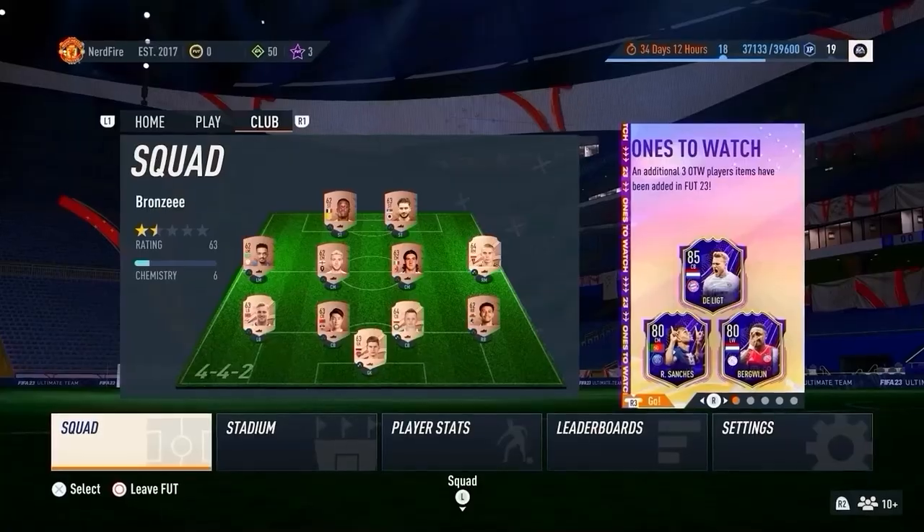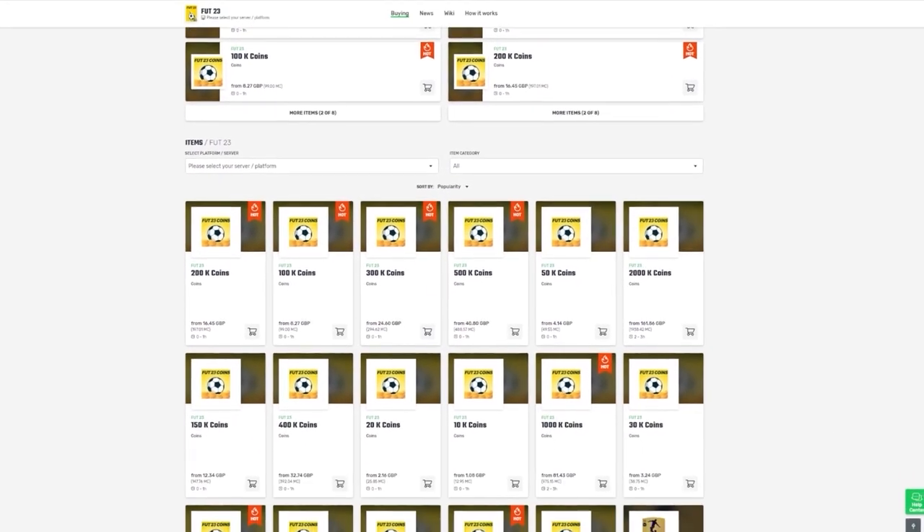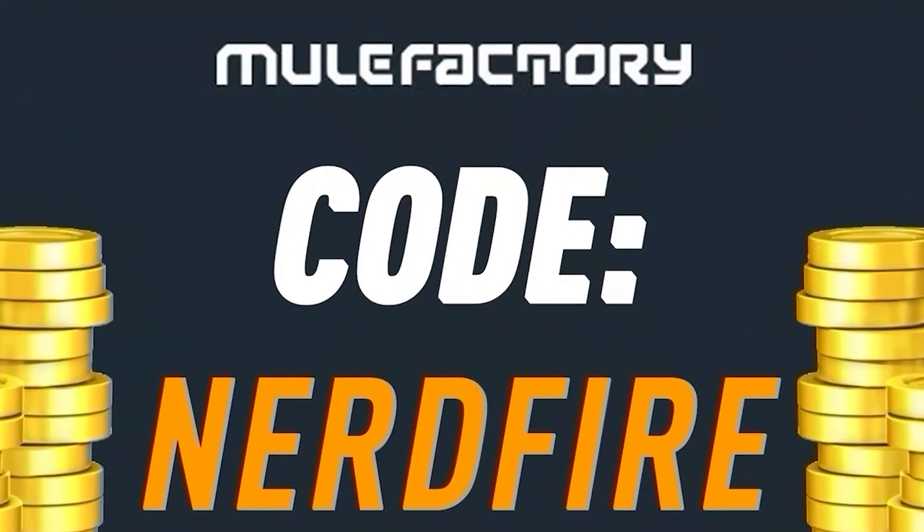Have you got a terrible team, no coins, and you want to buy some of the brand new players? Look no further than Mill Factory dot com - go over there to get the cheapest, most safe, reliable coins and use the code NERDFIRE at the checkout for five percent off your order. Link is in the description down below.